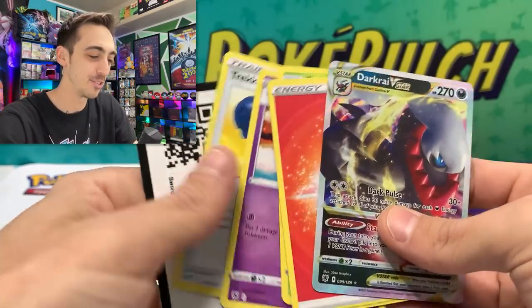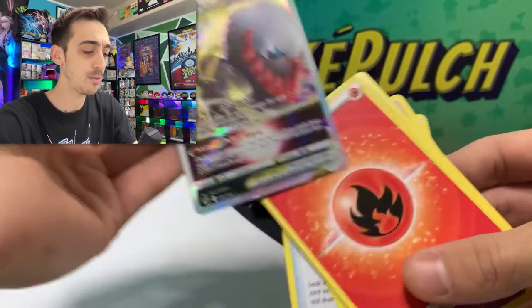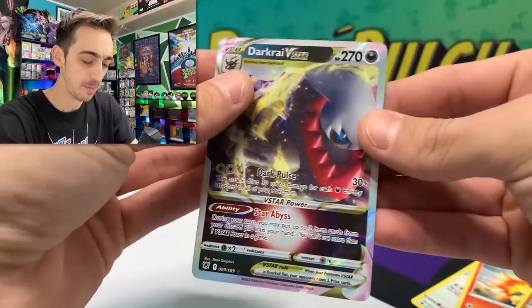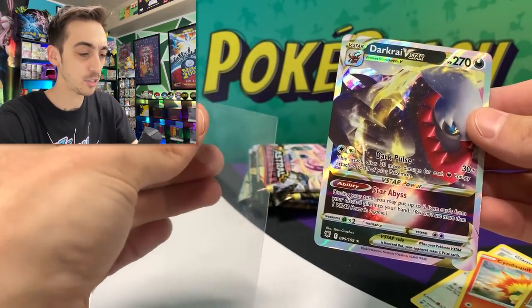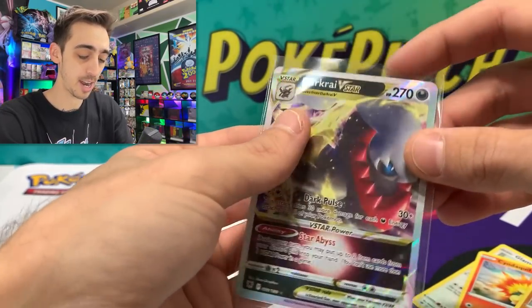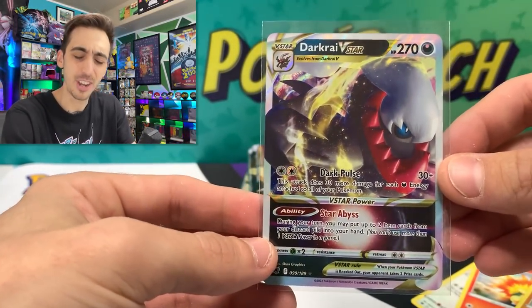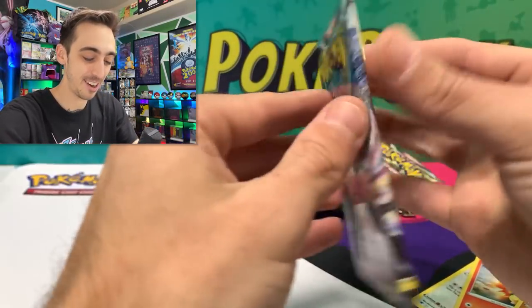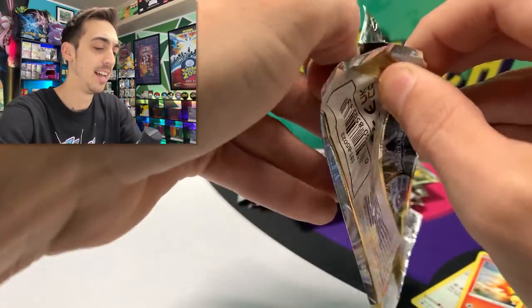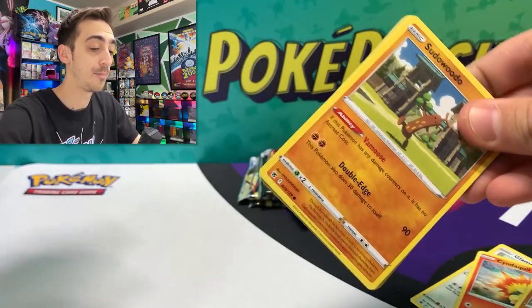It wouldn't be a double up — it wasn't the Trainer Gallery hit. Let me know if I'm crazy, guys, but there wasn't a reverse holo in that last pack. Let's drop the Darkrai into his sleeve. I think it's really cool how they put Darkrai on the cover for the ETB, but I think he should have gotten a few more cards. Very happy with the Darkrai V-Star. So far, this ETB is saving the day.